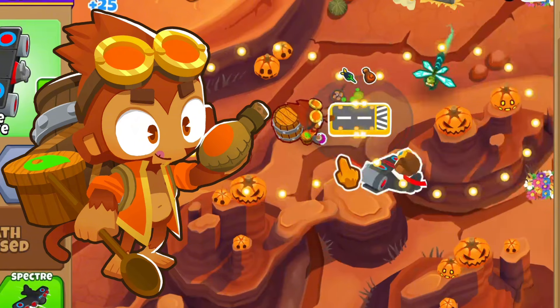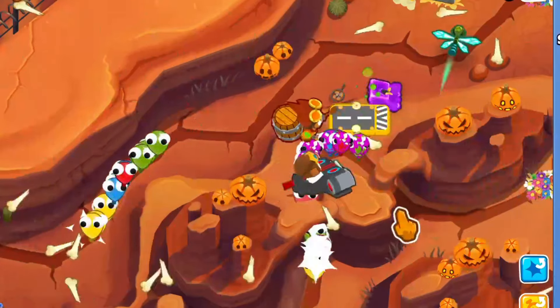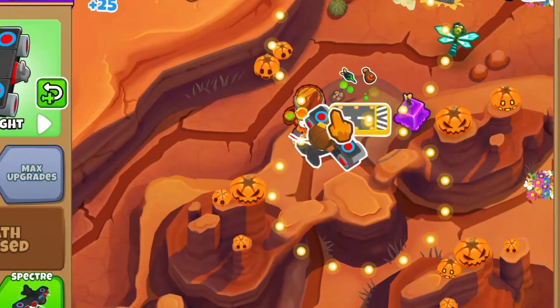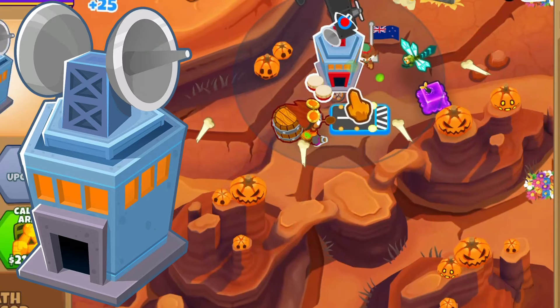Anyways, we're going to be getting a Berserker Brew for our Neva Miss Ace. You just really need this guy with the Berserker Brew and a village with the cross path — you're going to be doing an insane amount of damage. For the Spectre, we're going to be keeping that Alec buff, and I'm going to be getting an MIB.